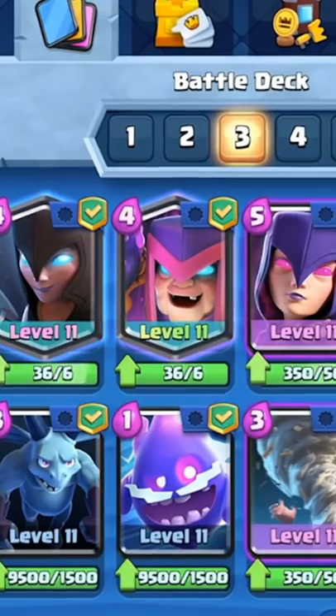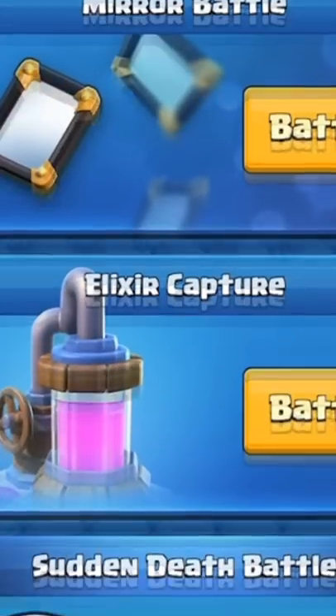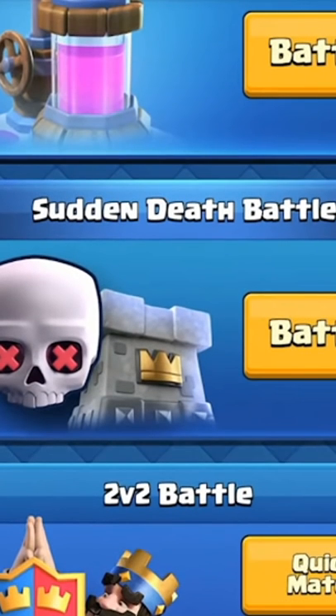That's so BM. The weekly boosted cards are going to be night witch, mother witch, and regular witch. For party mode we have triple draft, mirror battle, elixir capture, sudden death battle, and the usual 2v2.